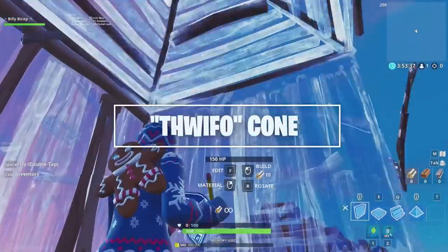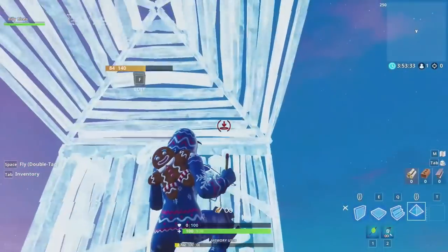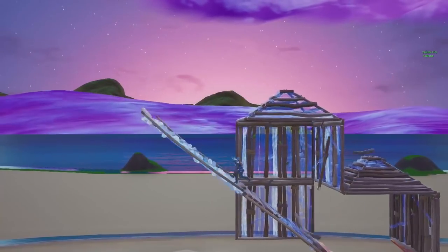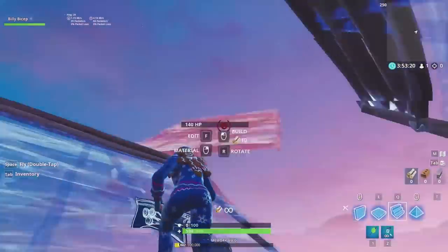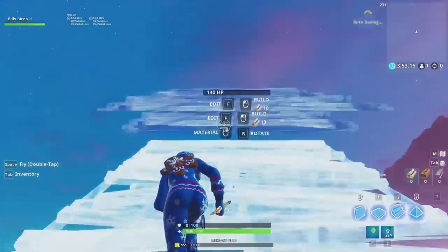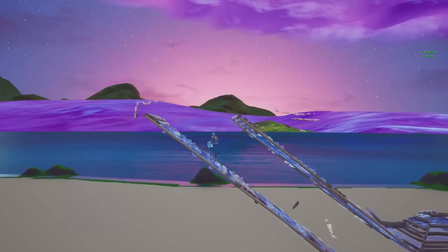Next pattern is the Thweifo Cone. As you double ramp, jump, turn to place a wall and a pyramid behind you, then turn back and keep going. Notice that the wall and pyramid extend up an extra layer above your double ramp — this can force mistakes from a high ground opponent chasing you. To disrupt high ground even more, turn and place a pyramid on a ramp, then place one more pyramid to keep double ramping. This pattern extends two layers above your ramp and can really mess with anyone above you.